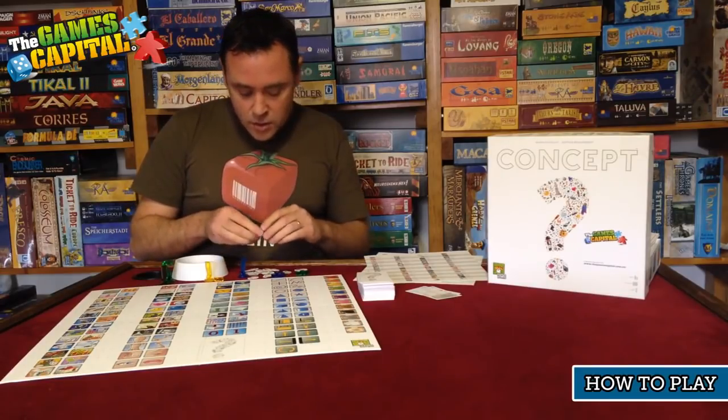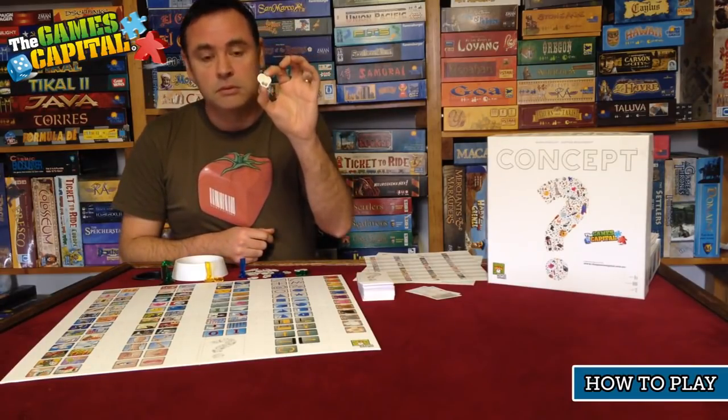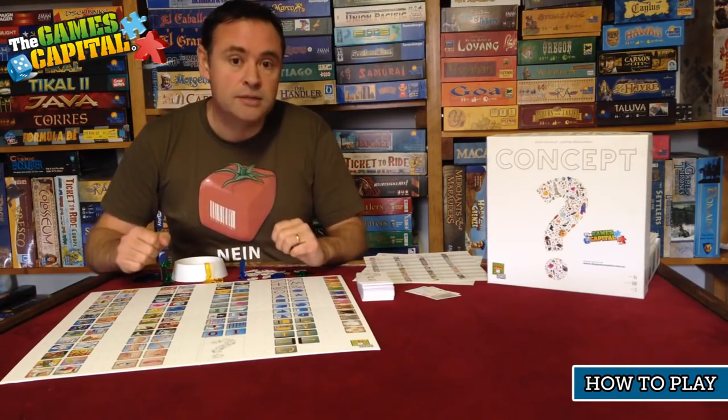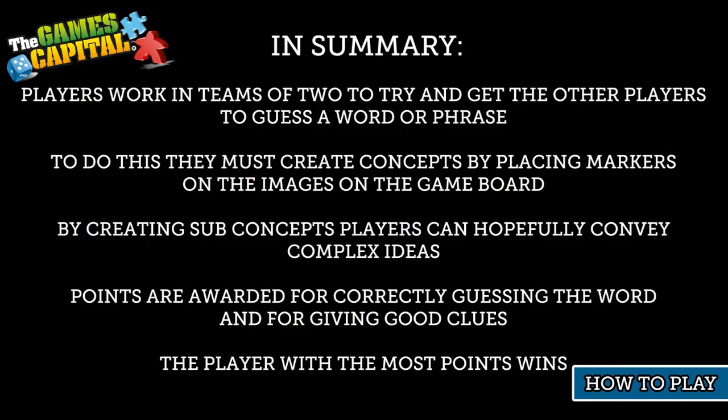The game ends when all of the two-point tokens have been handed out, and whoever has the most points is the winner. In summary: players work in teams of two to get other players to guess a word or phrase by placing markers on images on the game board. By creating sub-concepts, players can convey complex ideas. Points are awarded for correctly guessing the word and for giving good clues. The player with the most points wins.